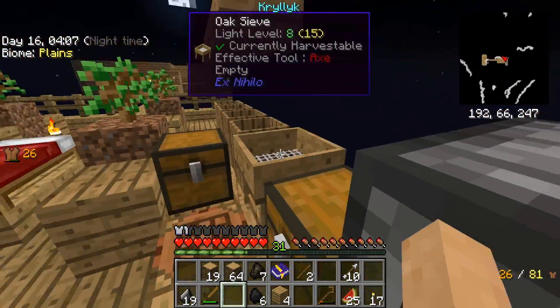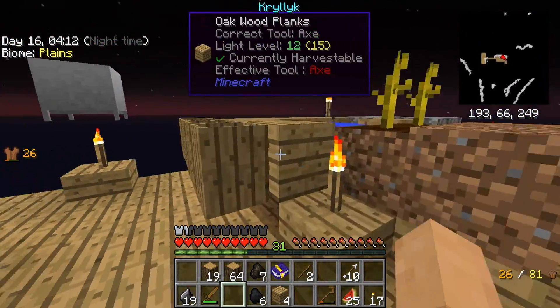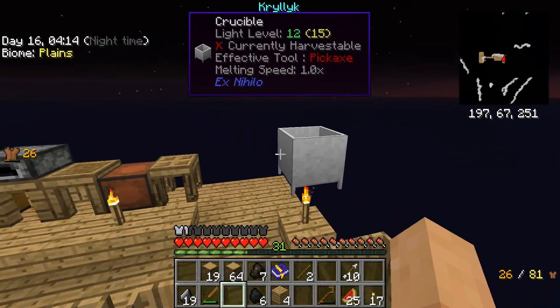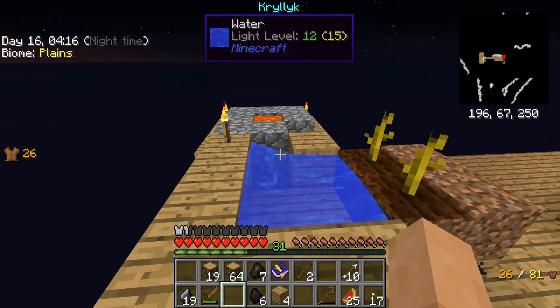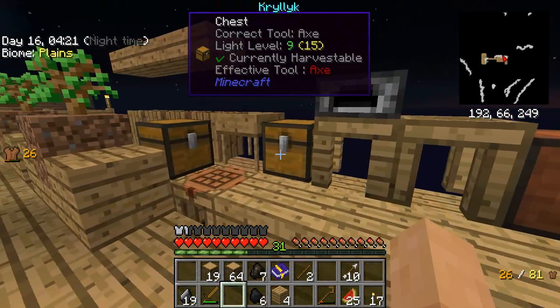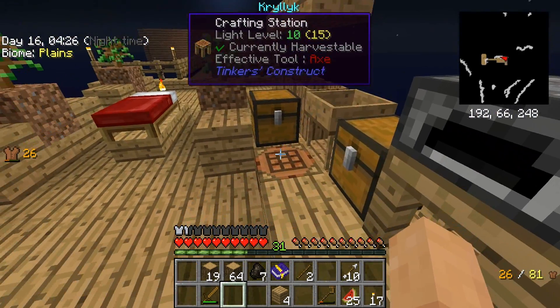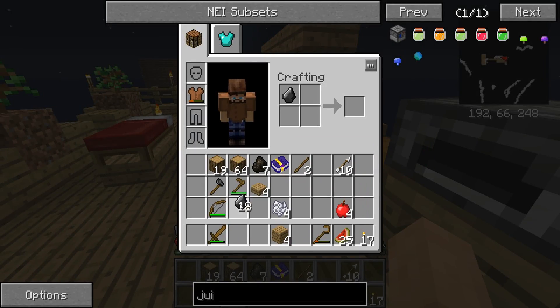Last episode we got the cobble gen going — the lava worked out nicely, the cobble gen is working fantastically. Oh, and the coal — and the flint! Yes, the flint is real, we can repair.